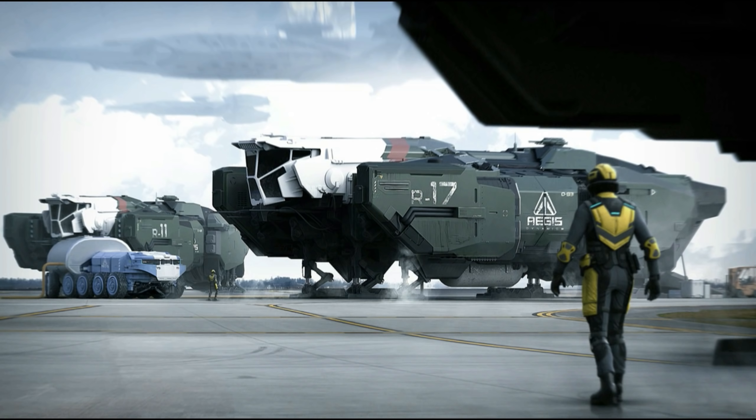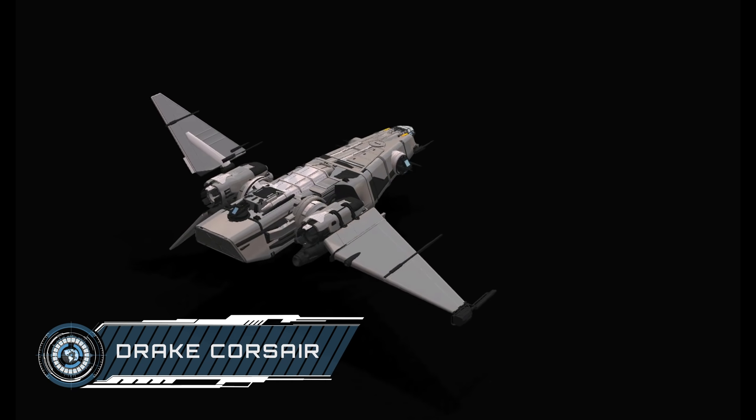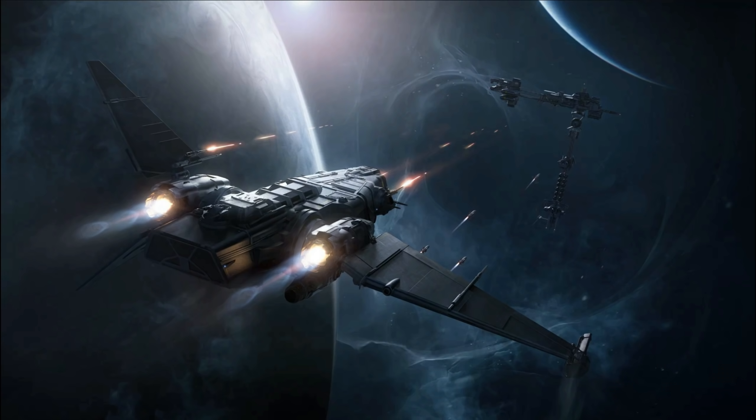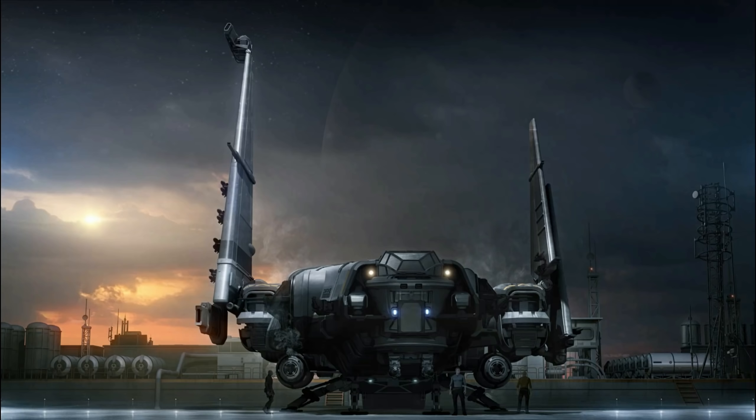From my beloved Argo, and glorious to behold in orange, is the SRV — the tugboat of the SC Universe. Its rear-mounted tractor beam is designed to tow other ships away, potentially assisting in salvage or repair operations. In some Q&A posts, it's been noted that it might be useful to have some of these on hand to assist larger ships in breaking atmosphere. It's really interesting that this one's made its way onto the Progress Tracker, as that's a pretty decent sign that they're working on proper ship-mounted tractor beams.